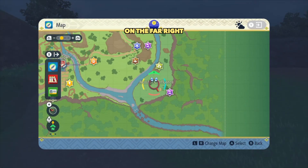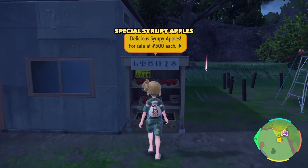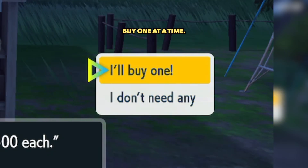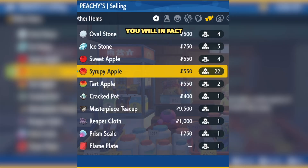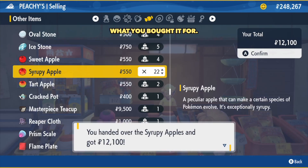Head over to the Mossville Confluence on the far right side of the map, where you will find an apple store. Here you can buy special syrupy apples for 500 Pokedollars, but you can only buy one at a time. However, if you go to a random shop to sell this apple, you will in fact receive 550 Pokedollars — that is 50 Pokedollars more than what you bought it for.